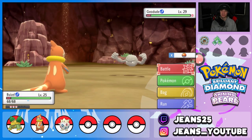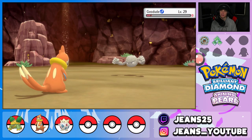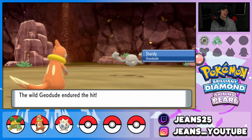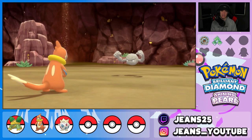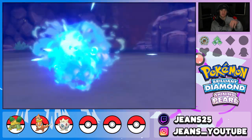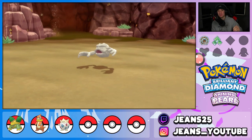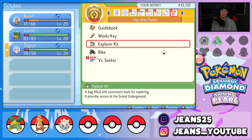We head to the next biome to keep hunting. The last Geodude is level 29 — Water Gun KO, but it has Sturdy and survives on one HP. It Bulldozes Buizel, dropping our speed. We use Aqua Jet — first priority move — to finish it off. That Bulldoze hit hard. We take a hit we don't like — level 29 Geodudes rip. We grab a Super Potion to fill back up and move on to the next biome.